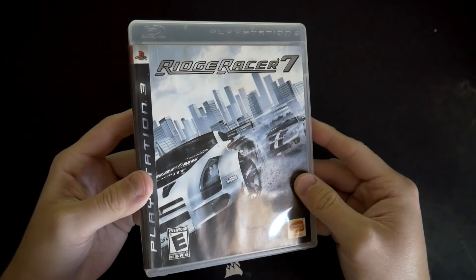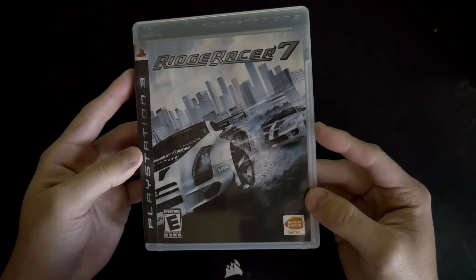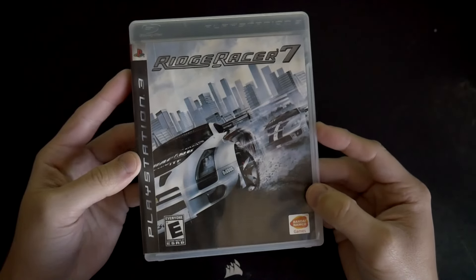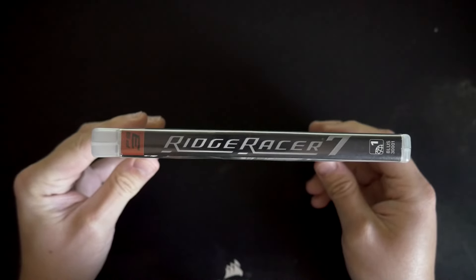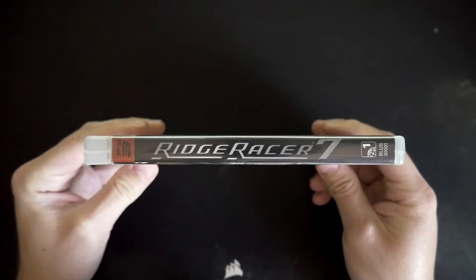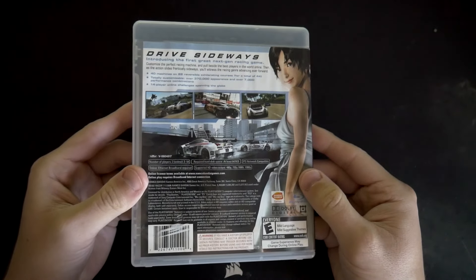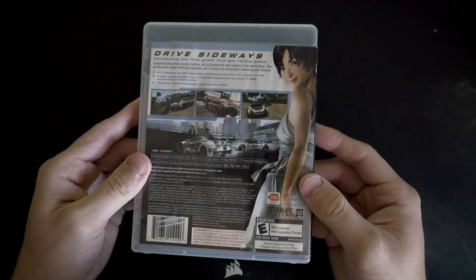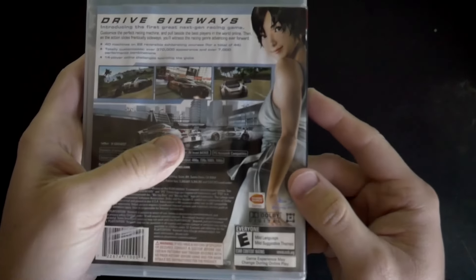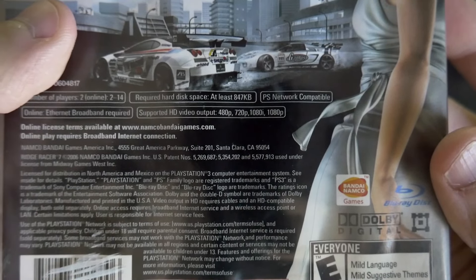Let's take a look at the box art for Ridge Racer 7 on the PlayStation 3. I like the cover art for this one — it goes really well with the translucent cases. You've got the classic PS3 logo there, a good look at the spine, and on the back you can see a couple of different screenshots, the tagline 'Drive Sideways,' information about the rating system, and the video outputs. You can see the supported HD output listed as 1080p right there.